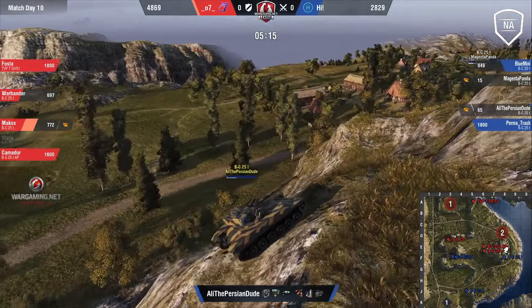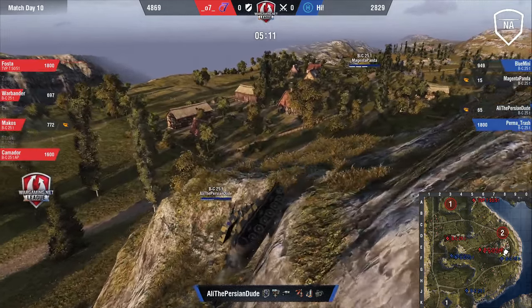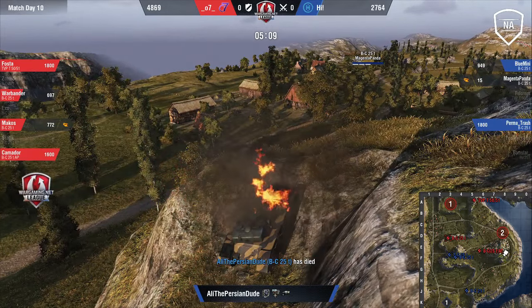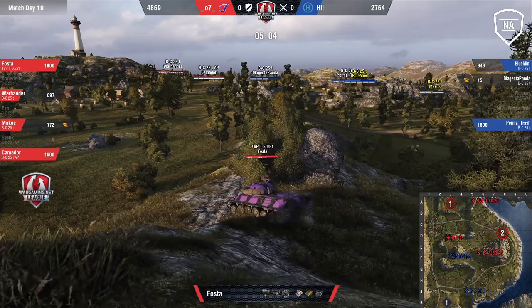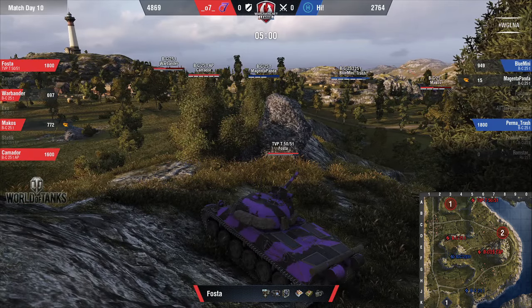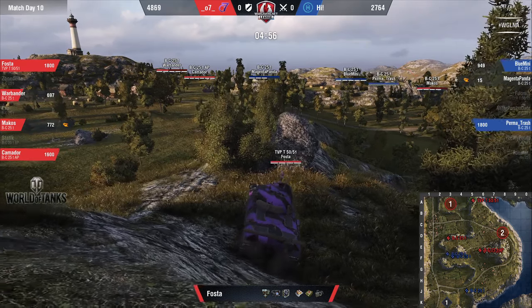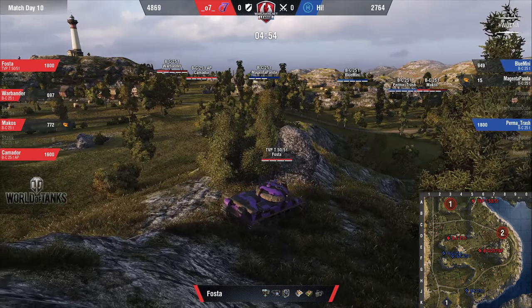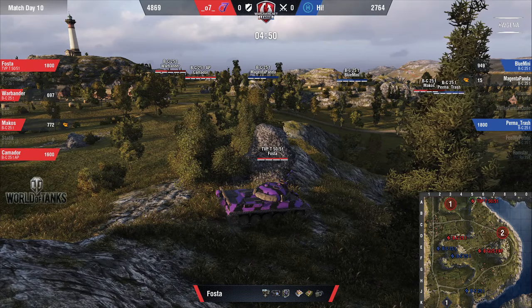He's trying to climb along the backside — an intelligent decision, obviously not wanting to take shots from anyone. Ali the Persian dude — let's get some F's in chat for Ali. Pay your respects. Meanwhile, 07 is still looking good this round, with a very solid crossfire going: TVP chilling out at A5, Bat-Chat in the middle at E6, all covering each other.